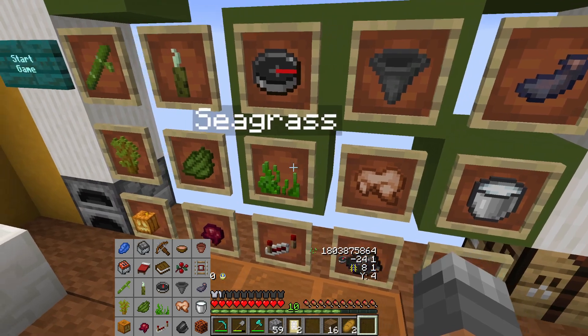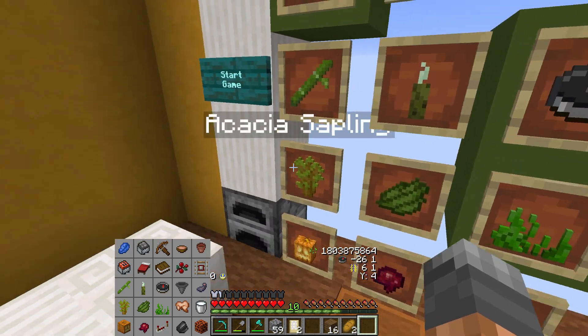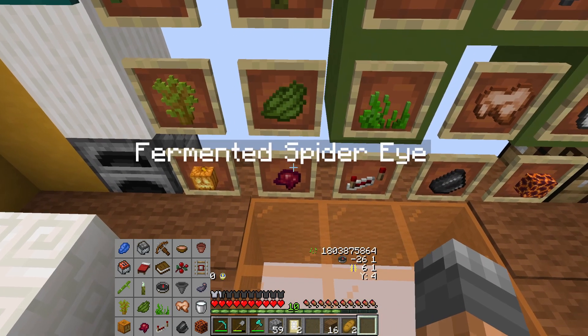We need an ink sack. We need a milk cow. Rabbit meat cooked. We need seagrass as our shear item. We need a cactus green. We need an acacia sapling — also shear the pumpkin and torch it.